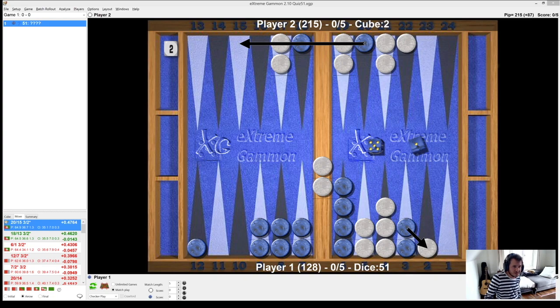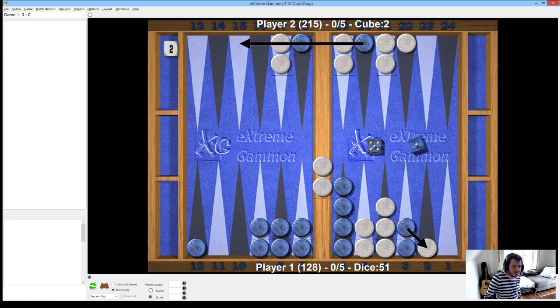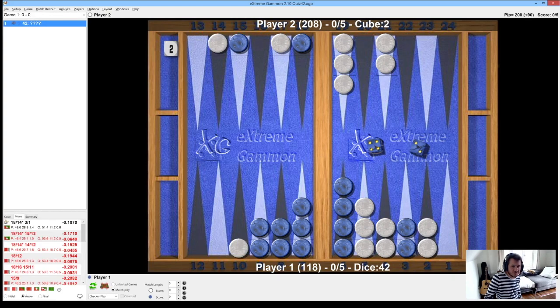This segues nicely into the next play, which is even more difficult because you have to spot that even though your opponent doesn't have men on the bar and you're not preventing him from anchoring, you can still put a man on the bar and dissolve the point. It's the same concept of spotting that this point in board is almost redundant and that it can be dismantled — perhaps that's a better word. You need to dismantle the redundant point if you can, and not only that, but hopefully get your opponent to hit one of those checkers and send them back.